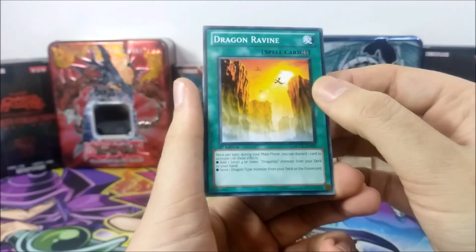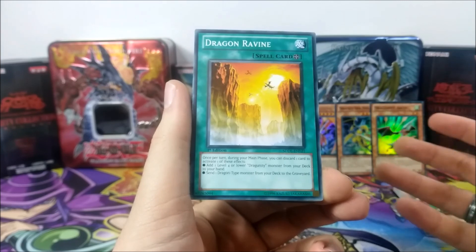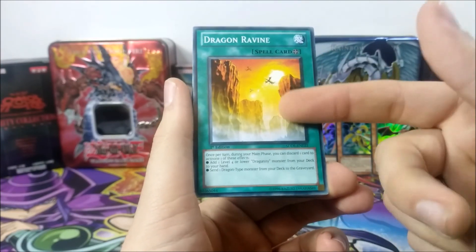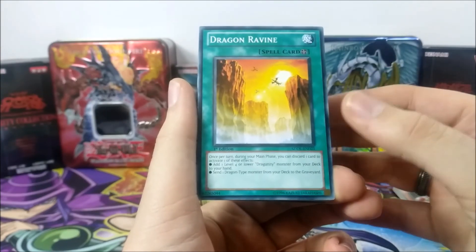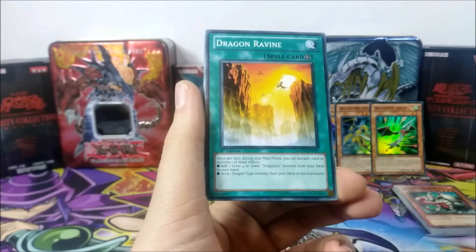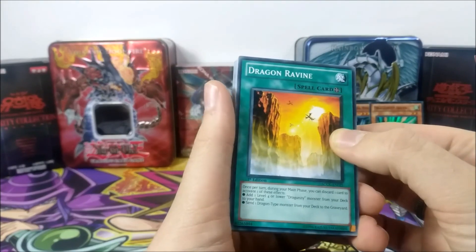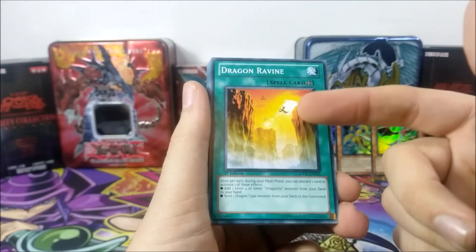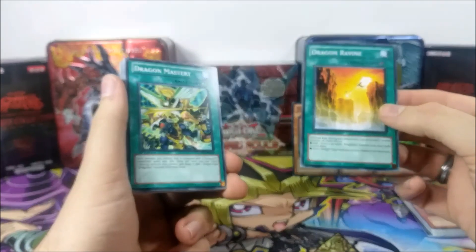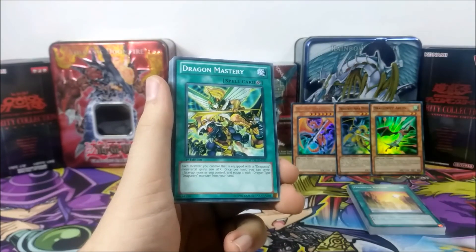Here we have Dragon Ravine — a very, very good field spell, not only for Dragunities but in Dragon decks in general, especially since Destrudo came out. It can send a Dragon-type monster from your deck to your graveyard directly, and you get to discard to do so. Even ABCs were using this with Destrudo to get combos going. This was a very powerful card, and having it guaranteed in this deck was a great means of making a Dragon deck back then.